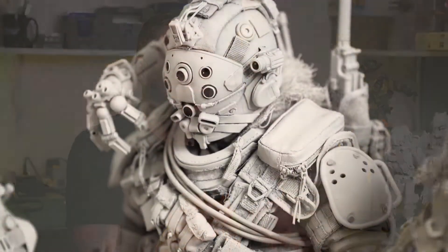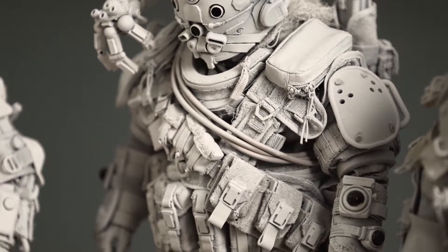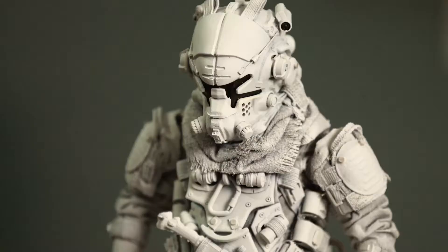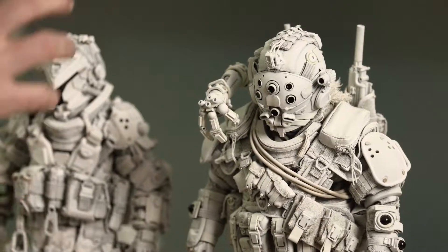I've read some forums asking why kitbash at all, or why make a practical model when you can just build it in CG. The honest-to-goodness answer is that Titanfall 2 walks a very fine line design-wise, trying to feel honest to the source material. Using kitbash keeps the design honest — real-world objects are never perfect, they're always a little bit crooked, and it just looks a little bit more real that way because you're bound by physical rules.